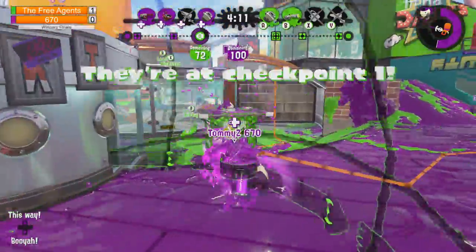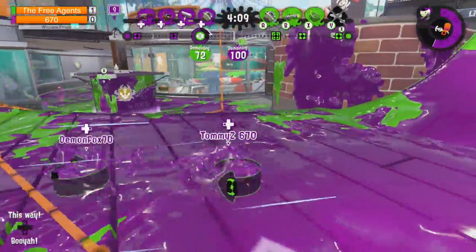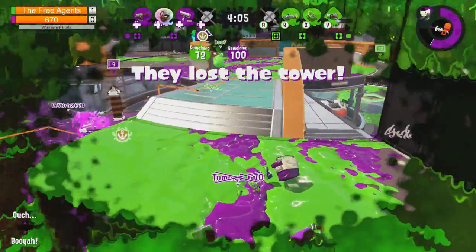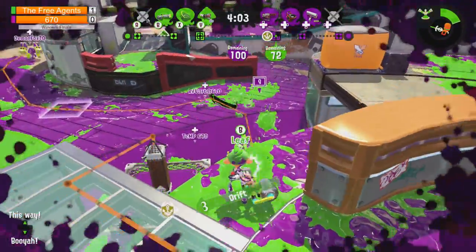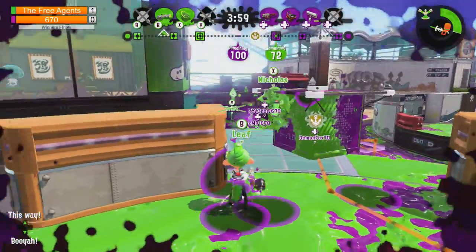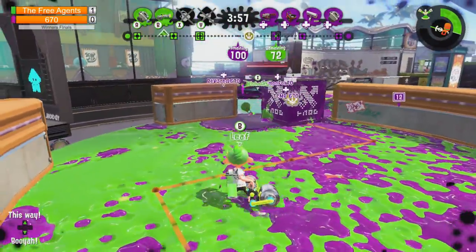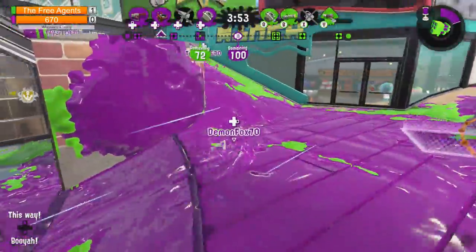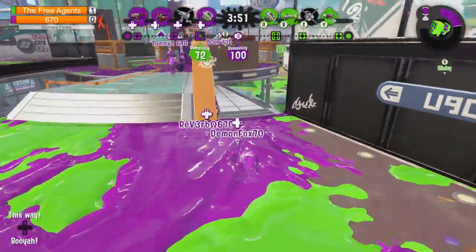That's two down on the free agents. Richie is on the left. Leaf takes down Tommy Z - nice picks from Leaf. Leaf is playing really well for the Heavy Splatling. The Heavy Splatling is absolutely huge. That's two down - this could be a good time for them to push in. All they need to do is get Leaf and the Sloshing Machine - that's pretty much a wipe. But looks like they decided to stay more defensive.